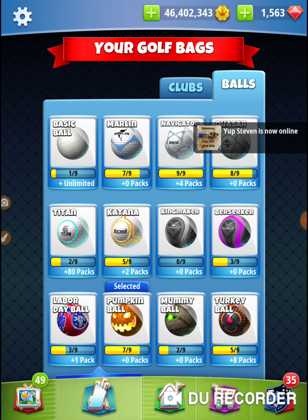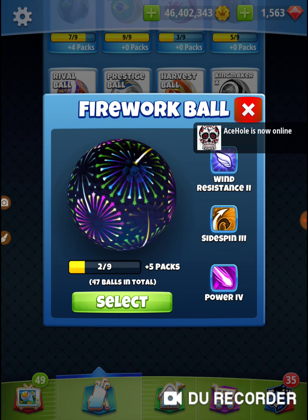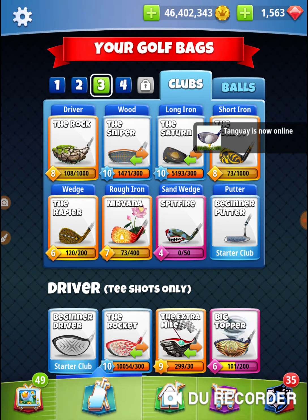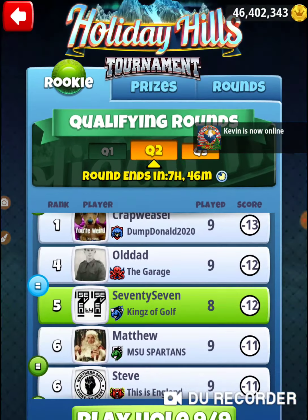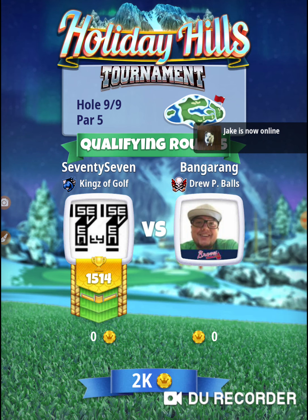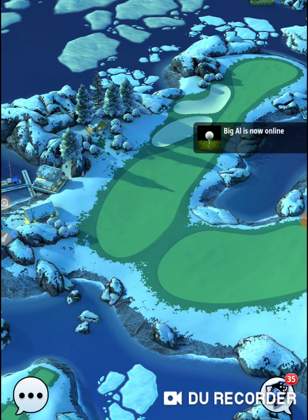If you've got maxed out cards and you're able to bring a power four ball — I've got lots of these so I'm going to bring one. Course wind is a Titan, sidespin is a Kingmaker, and it's got four power. It will help me gain some distance on the drive, but the key is on the second shot you want to get up there to really engage your sniper. It's always good to get into a position where you're engaging your sniper with just a little teeny sliver of backspin, because if you're using backspin you have a little more control over the ball.